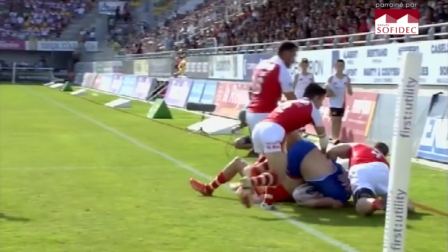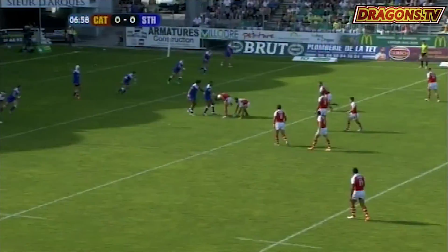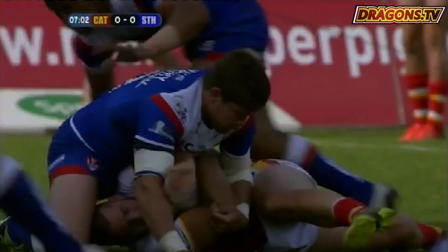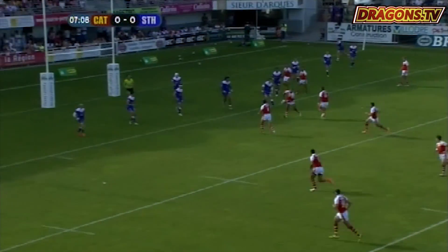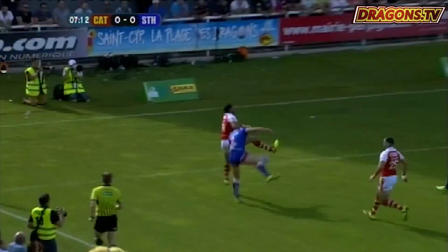When one of your teammates makes a mistake, this is the reaction that you want to see. Just watch the Catalan players when they tackle — they're trying to stay upright. Part of tackle technique is taking the opposition player down to the ground so you can buy that extra time, and the Catalan players are refusing to be put on the floor.